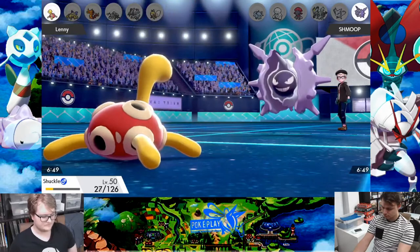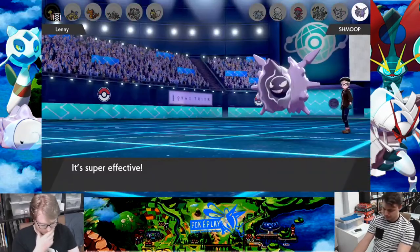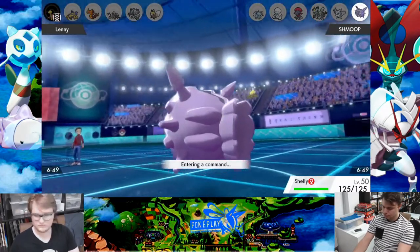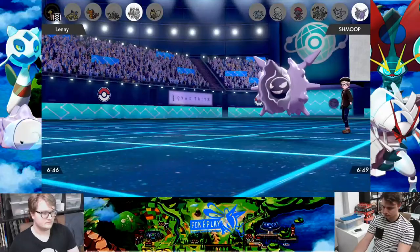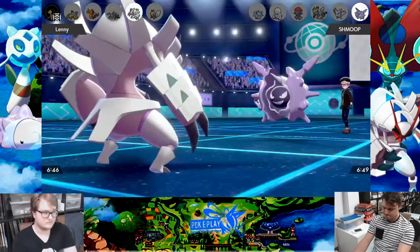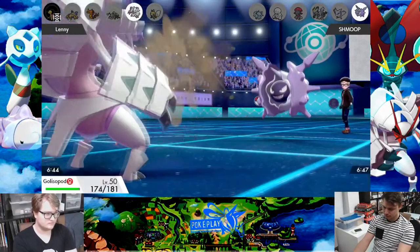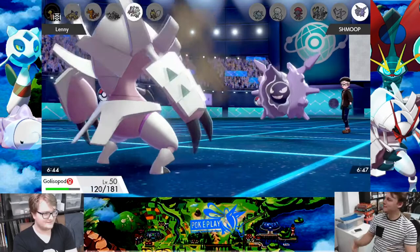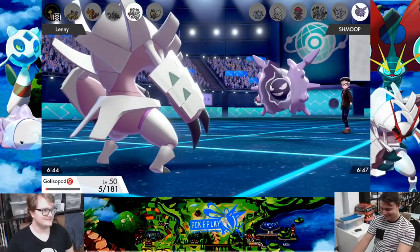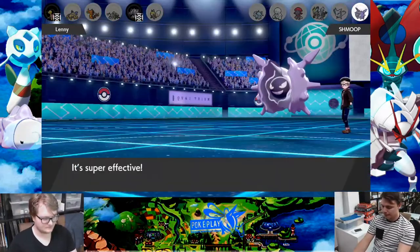I go Rock Blast killing off the Shuckle — I now have a plus two Attack Cloyster. He can First Impression me with his Golisopod, which is really great for him but doesn't kill me. But he can also First Impression me with his Durant, which will kill me. At that moment I wish I had White Herb — if I was minus one Defense I would've only taken about 30 because Cloyster's defense is actually kinda nice. For Golisopod I actually need five Rock Blast hits, which surprised me. We managed to get the kill there, but now the main issue at hand comes out: the Durant.